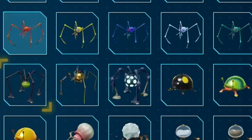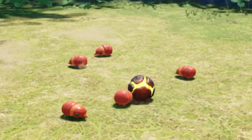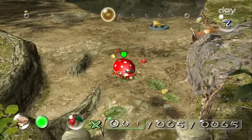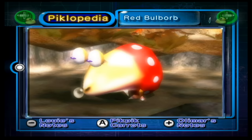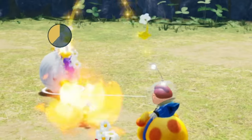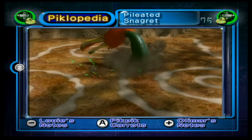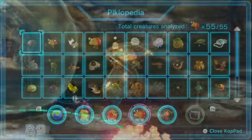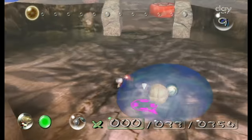Pikmin 4 has a lot of enemies, both in quantity and in quality. A lot of these enemies have been with the franchise for a long time. But for every iconic and relevant Red Bulborb and Fiery Blowhog, you have those few enemies that have been completely lost to time. So follow me as we take a trip down memory lane, exploring every enemy that didn't make it into Pikmin 4.